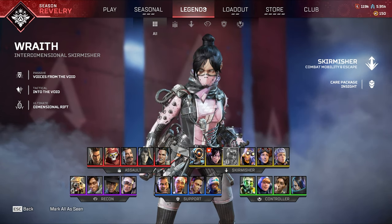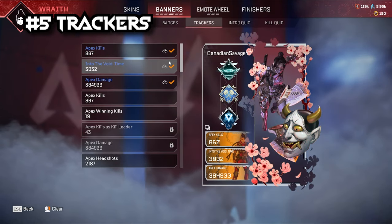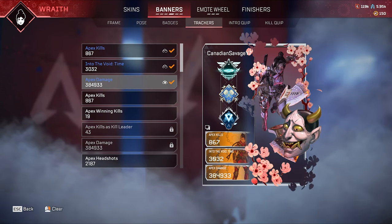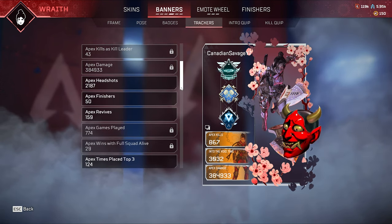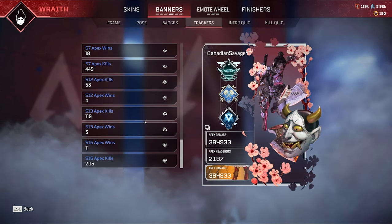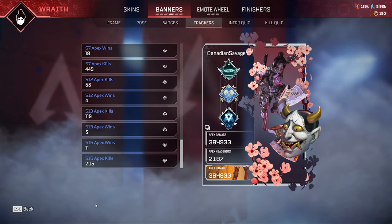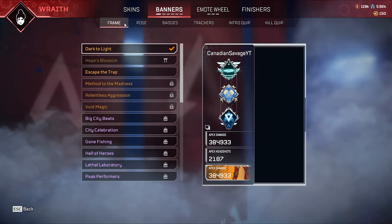Now you might be wondering what you're supposed to do with your trackers. The best thing you can do is actually take three of the same event trackers and put them on the same frame. If that's not possible, just look around for some of your highest number trackers and put those on. A little cheat sheet if you don't have very good trackers is to use two different damage trackers from different events — this can make it look like you've got some crazy looking numbers on your frame, but really it's just two of the same ones.